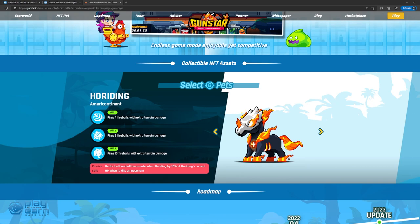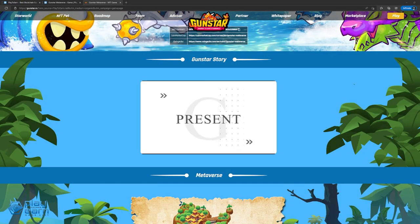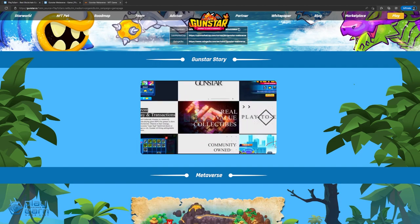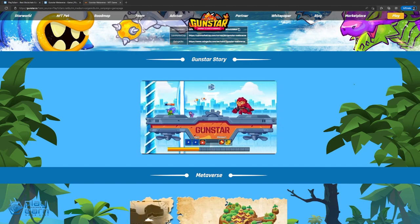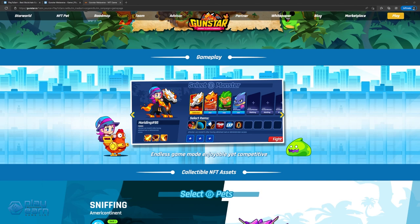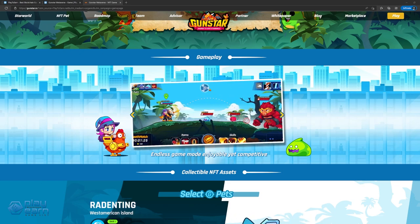Pets also have stats that determine their performance: HP, Defense, Attack, Critical Chance, Critical Damage, and Movement. Gunstar's gameplay bears the properties of a turn-based and ballistic simulation game. Players are placed on two opposing teams, with the opponent either as an AI or another player. They then take turns firing at each other using their pet. Gunstar is inspired by games like Worms and Gunbound. The game also has external factors that can affect the result of a match, like terrain conditions, winds, and storms, requiring players to continuously change their aim and trajectory power while rethinking their strategy.